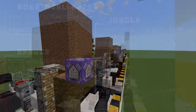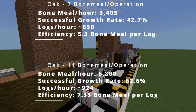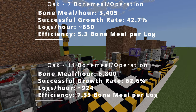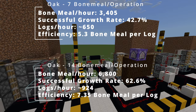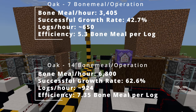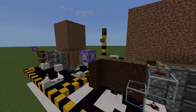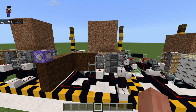On the oak side of things, I'm excited it even works for oak — as far as I know I'm the first person to figure out how to make this design work for oak. The oak is a little inefficient. I've done varying tests at different levels of bone meal. You can get more logs if you give it more bone meal, but your efficiency rates tank after you go above seven, so I recommend leaving it at seven for efficiency's sake.